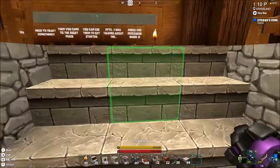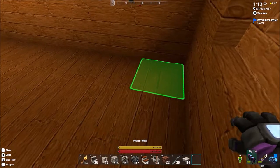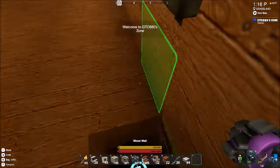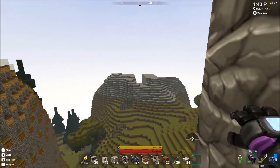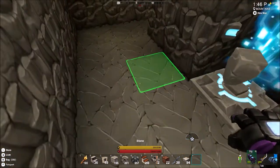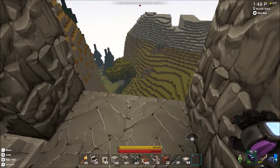This right here is my little portal. We are here finally — just right over there is where I mine stone, and this is just what I have made.